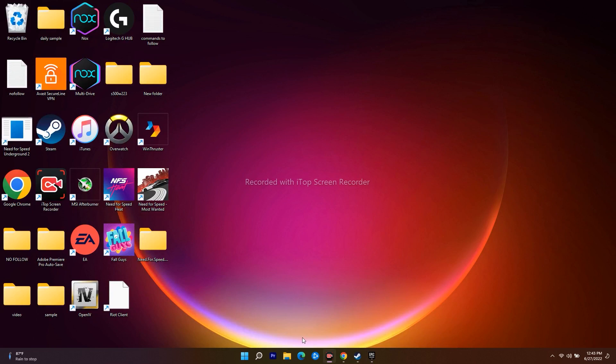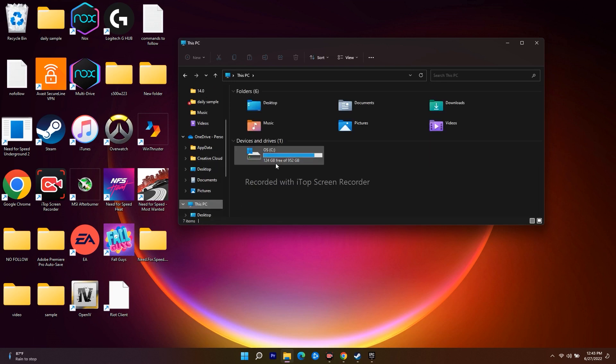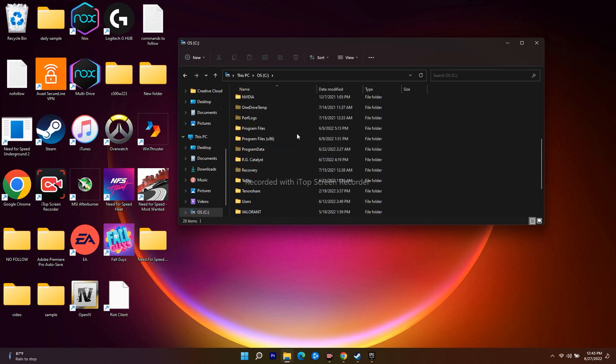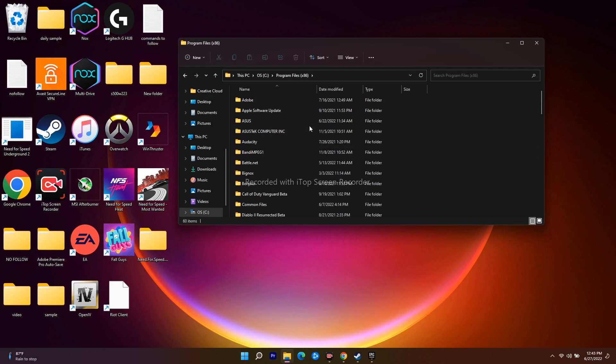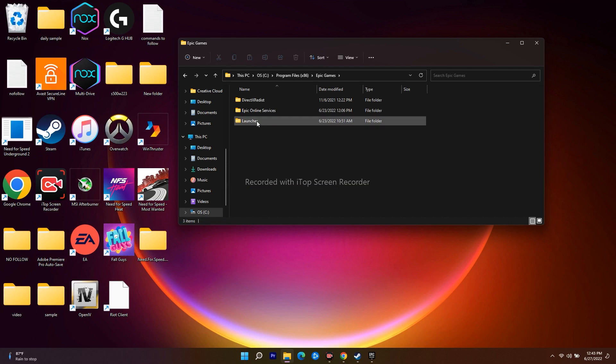The first solution is about changing the Epic Games Launcher settings. To do this, go to File Explorer, navigate to This PC, open Local Disk C, then navigate to Program Files (x86). Click on that and navigate to the Epic Games Launcher folder. Open it - you will see Epic Games, not Epic Games Launcher - just open that one.